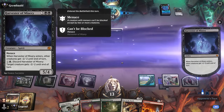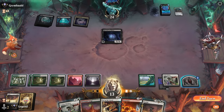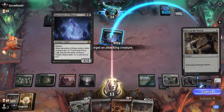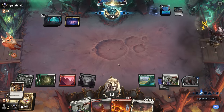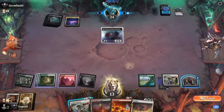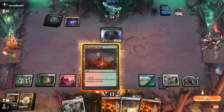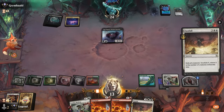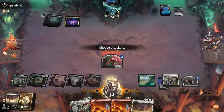Opponent hard casts Harvester — 5/4 menace. Good to use Not on My Watch here. Could have also attacked so if they block, we Pyroclasm. They'll have some removal stuck in hand. Our Closets — good to exile so it doesn't come back. I'll hang on to the more flexible Leyline Binding and plan to Sunfall. Double Pyroclasm is an option too but they'd still get their Temple of the Dead — we'll prevent that. I draw another Sunfall; now we can attack for two.